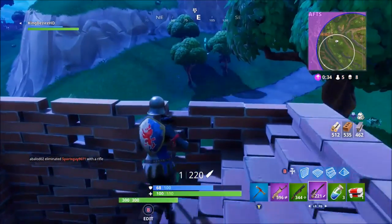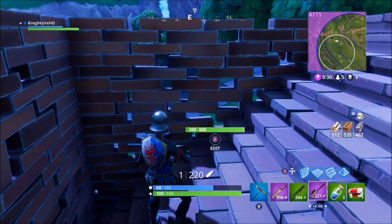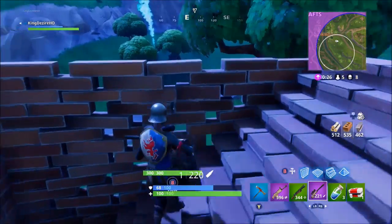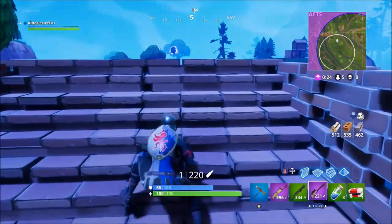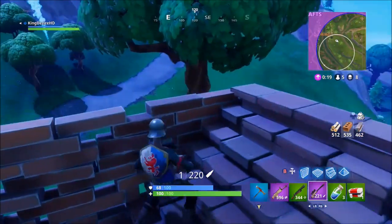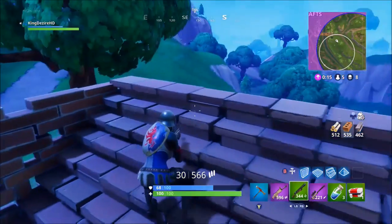The first place on our list is Factories. Factories is a really good place to drop — there are minimum to medium engagements when you land there. It offers anywhere between three to five chests, and there are plenty of guns you can find all along the buildings as well as in the outskirts of the area.